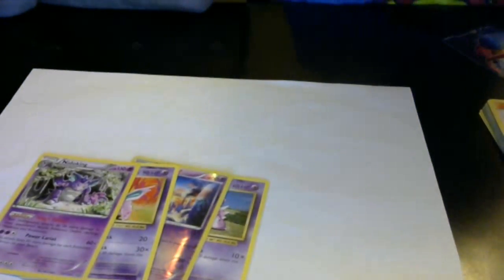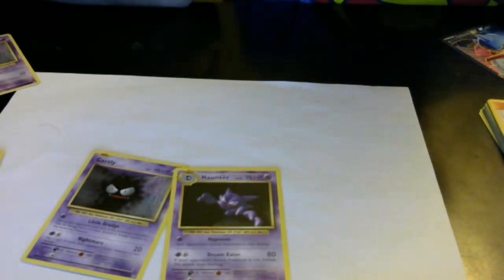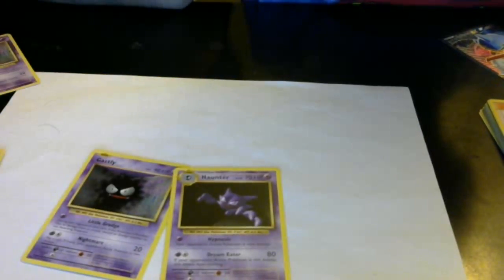We have a Nidoking and he does some good stuff. We also have a Gastly and a Haunter that do some good stuff. Gastly has Hypnosis — your opponent's active Pokémon is now asleep. And then Dream Eater: if your opponent's active Pokémon is not asleep, this attack does nothing. But if it is asleep, it does 80. So that's a stall tactic — we're basically stalling the opponent so they can't fight.